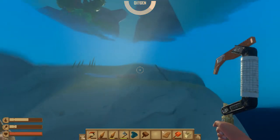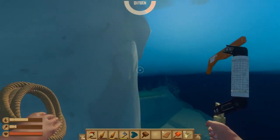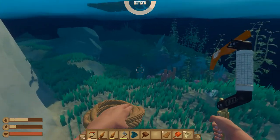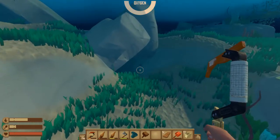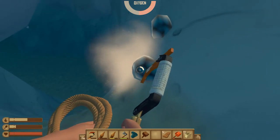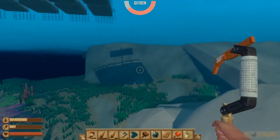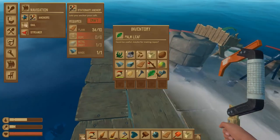Is there any metal? Hello — metal ore, where you be? Got to keep an eye on my oxygen. It's one thing to die to the shark, it's another thing to die to my own stupidity. Here we go — yeah, that's two of them! They look similar to copper except copper is a little more brighter orange. I don't think there's any more and I don't really need any more.